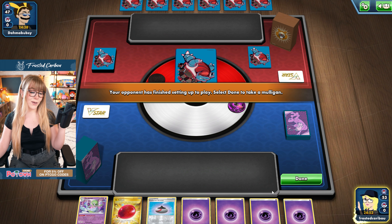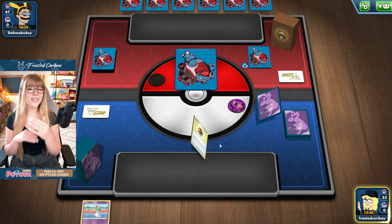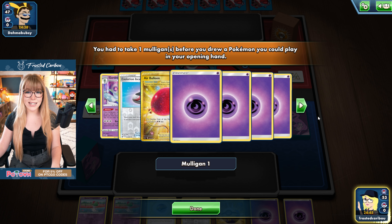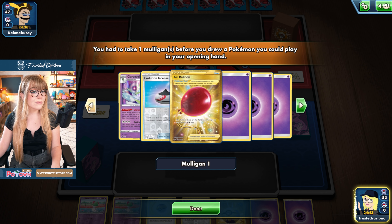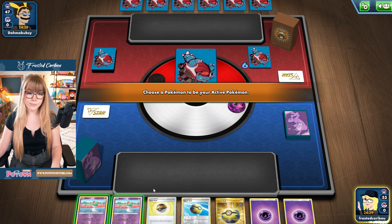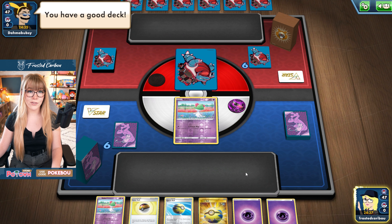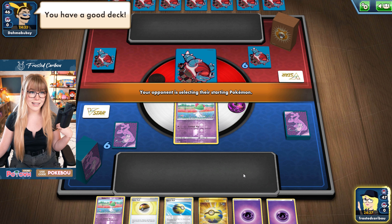My deck plays 23 energies, okay? Let's not talk about it. Most average decks play like 8 to 12 energies. Mine plays 23, so as you can see, you can mulligan quite a few times, but that's okay. This is actually a fantastic starting hand for us, so I'm quite happy about this.